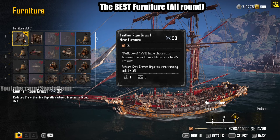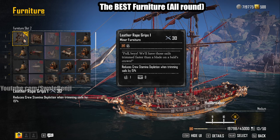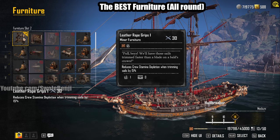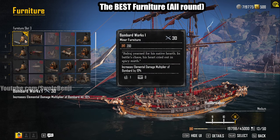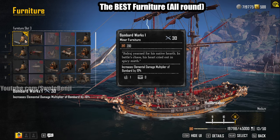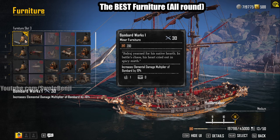Next up is the Leather Rope Grips 1, which reduces your stamina depletion when trimming sails by 15%. Unless you want to eat monster food for stamina, this is required to have infinite stamina. With the Leather Rope Grips 1, you can sustain indefinitely. After that, because you're using all bombards, you'll want more elemental damage furniture. Even though the Dardanelles doesn't technically do elemental damage, this still boosts its damage — currently a 19% DPS increase on all your cannons, not just port or starboard side.